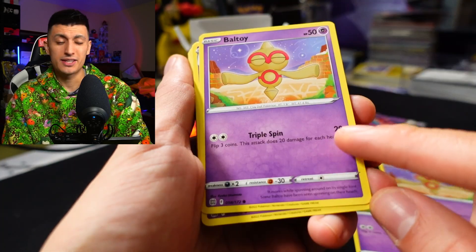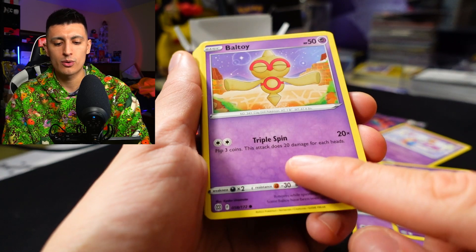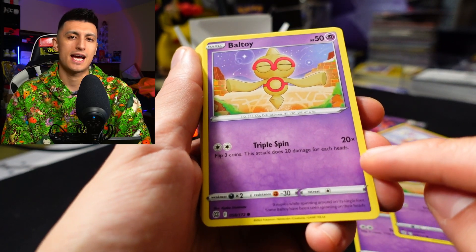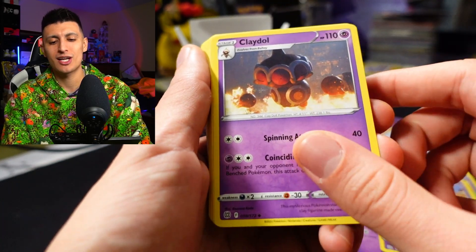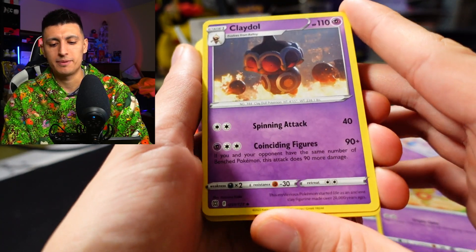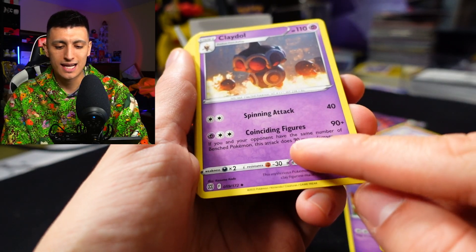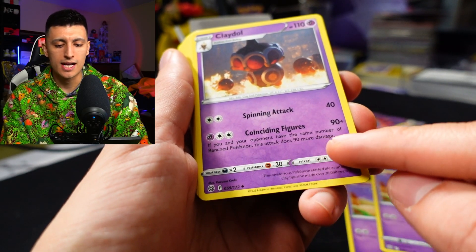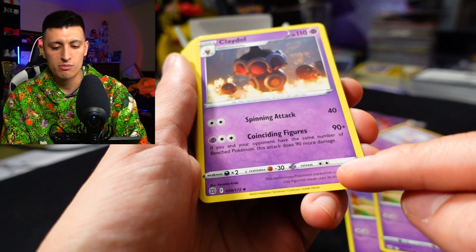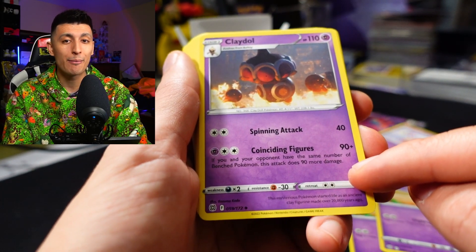Three copies of Baltoy are included. The attack Triple Spin costs two colorless energies — flip three coins, 20 damage for each heads. Not a fan of that attack at all, very luck-based. Then we got Claydol at two copies. We got two attacks: Spinning Attack for 40, and Coinciding Figures — 90 damage, plus if you and your opponent have the same number of benched Pokémon, it does 90 more damage for a potential 180.